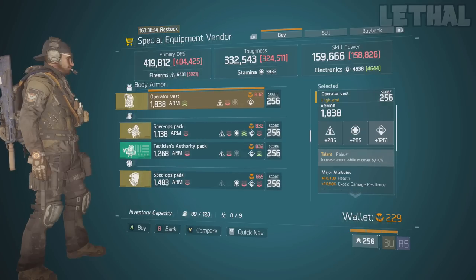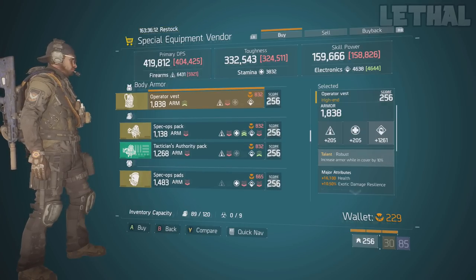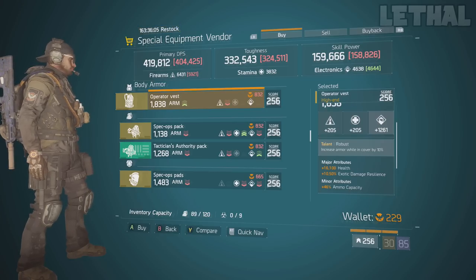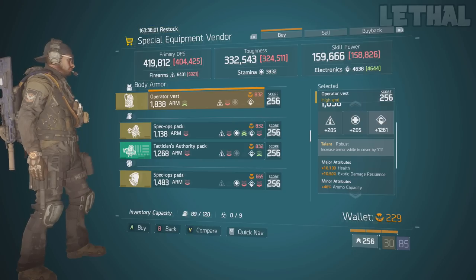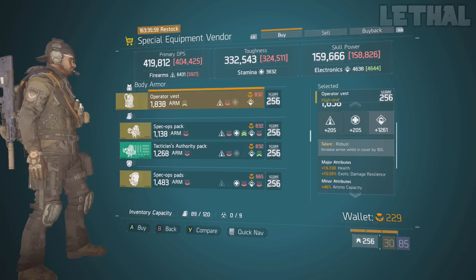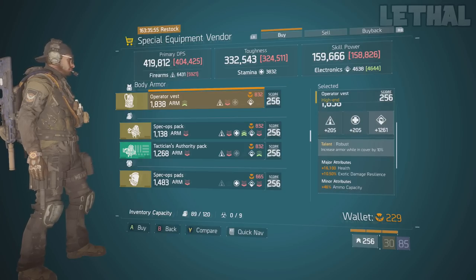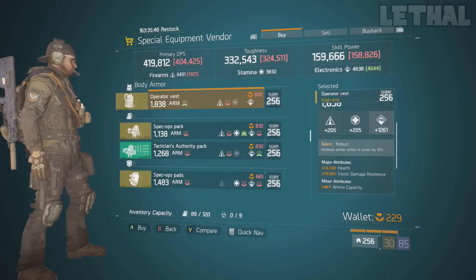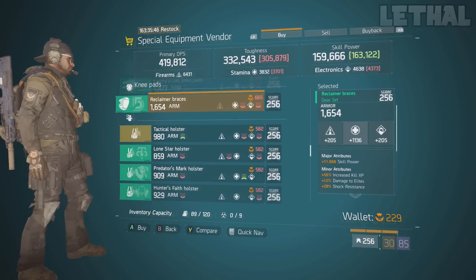Up next, you guys wanna check out this robust chest piece. In my mind, this is a god roll. The only thing you'd probably want is skill haze, but it also comes with 16,100 health, 46% ammo capacity, and 1261 electronics. You can definitely use this for a healer build or anything you want. Although robust isn't the most popular chest piece — vigorous or rapid would be better — if you want this chest piece, it is located in the special equipment vendor.